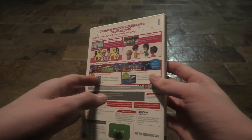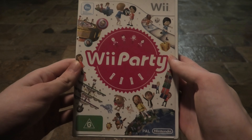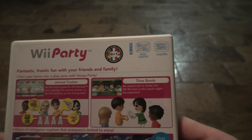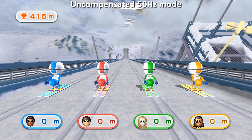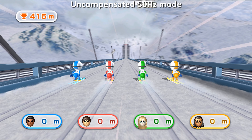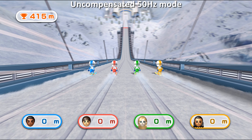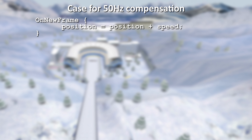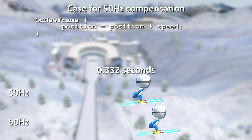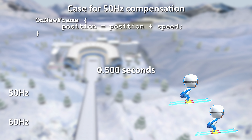Curiously, although Australian consoles had the same support for 50hz modes as their European counterparts, the Australian version was released without such support, despite the disc being identical to the European version in every other regard. Without any prior modification to the code, 50hz versions of games will usually run around 17% slower than their 60hz counterparts. This is because most games run code relating to how far a given character or object needs to move every time a new frame is drawn to the screen, and as a result, gameplay in 50hz only moves forward at about 5/6 of the speed that it does in 60hz mode.